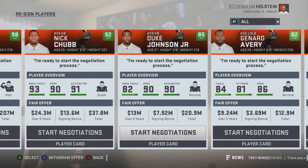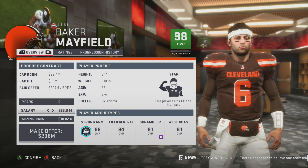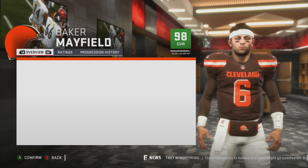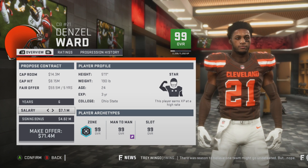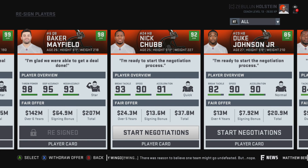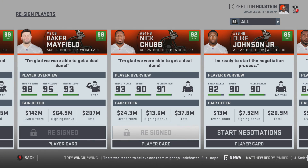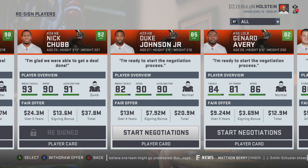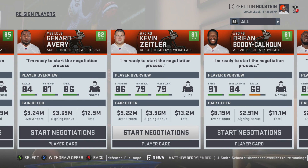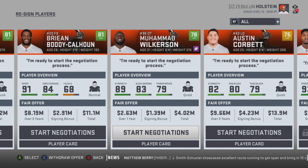Denzel Ward, Baker Mayfield, Nick Chubb — a couple of big names here, 207 million total. Baker Mayfield — calm down. I mean he deserves it I guess. Denzel obviously deserves it. Nick Chubb — kind of debatable whether we need to keep him, but I like him a lot. Duke Johnson — very low chance. Gerald Avery — kind of looking to replace him anyway. Zeitler — a two-year deal, not that bad honestly.